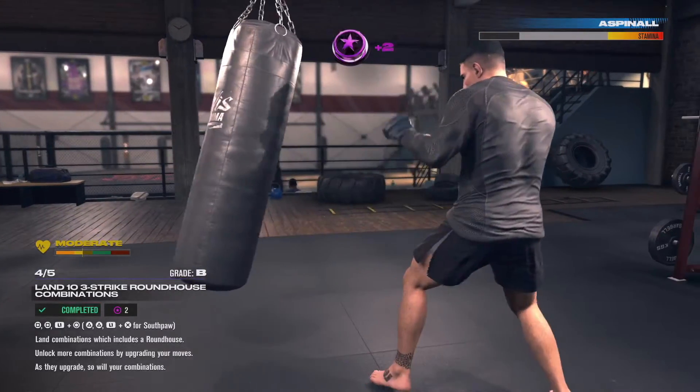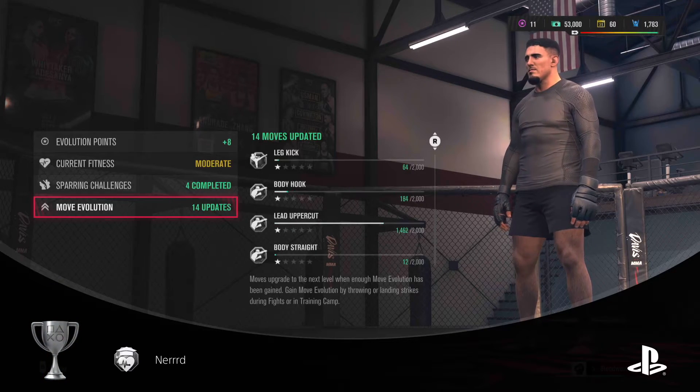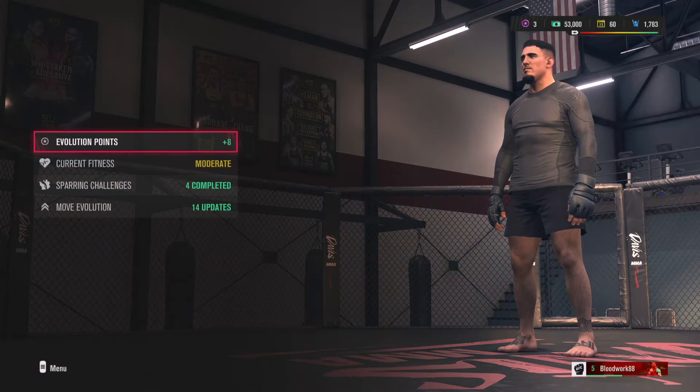Once you've achieved your A grade, just let the clock run out to end the challenge. You're going to get to this screen here, which is exactly where I earned the Nerd achievement for achieving an A grade in a training drill in career mode in EA Sports UFC 5.